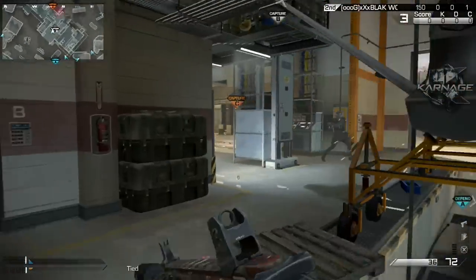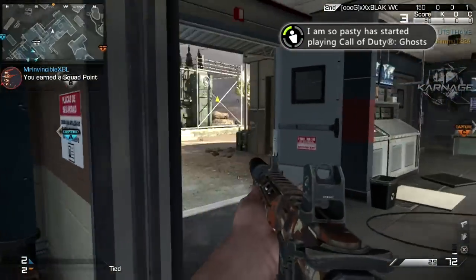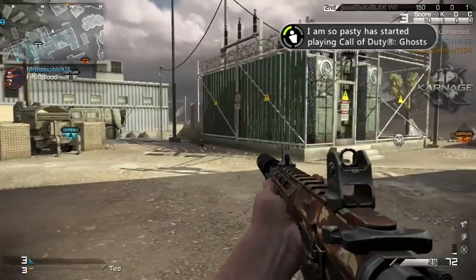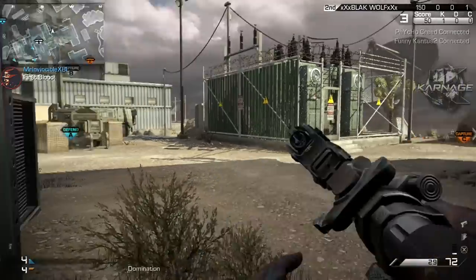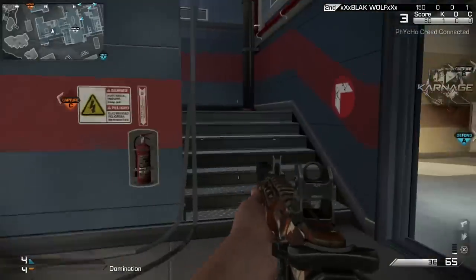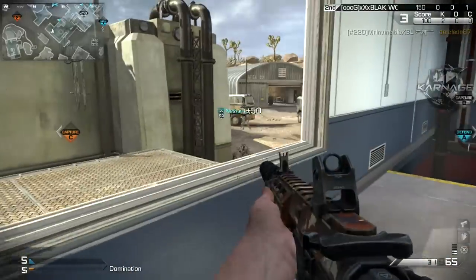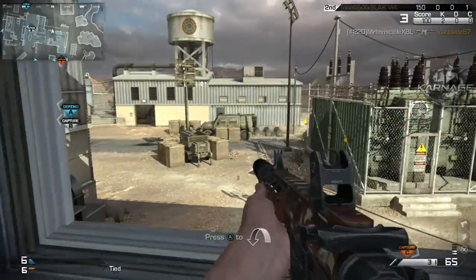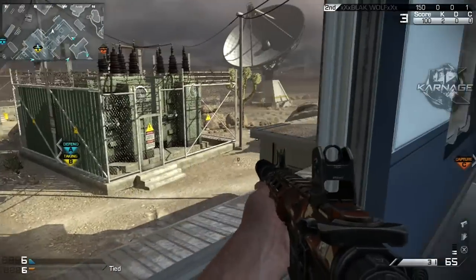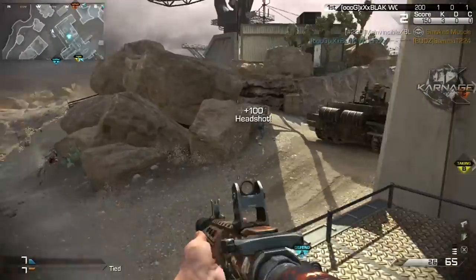Hey, what is going on guys, Paolo1 here, and today we have a camo chemstrike to start off your day. It is awesome. This camo pack just came out this morning. We posted a video earlier telling you guys that we would be posting a chemstrike with all five of the brand new camos that came out today, which were supposed to come out on the 18th but were pushed back. So we have them now — they are available for Xbox Live users on the Xbox 360 and the Xbox One.